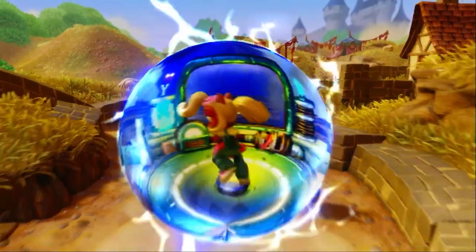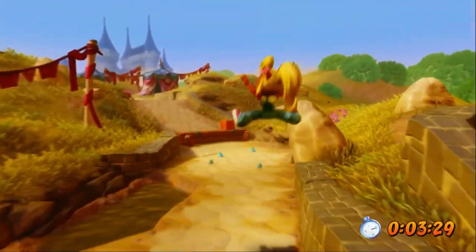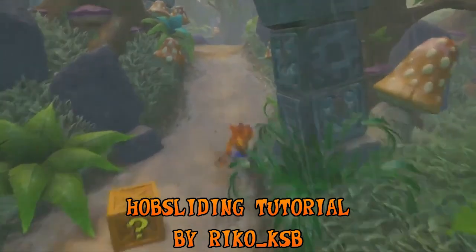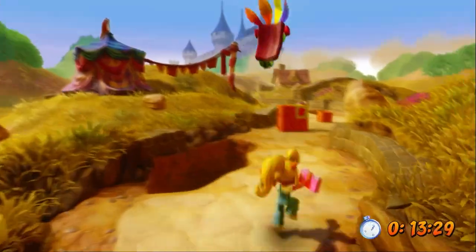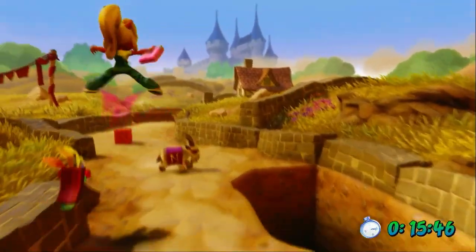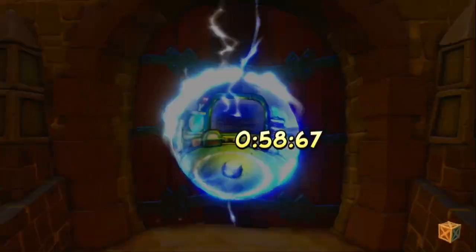In addition to her almighty powers of telecommunication, we can break boxes by sliding and belly flopping, which are more than enough to get the gem and crystal from Toad Village. Once we have the crystal from a level, we can replay it in time trial mode. Reaching the end within the target time will give us a relic. The fastest form of movement without the speed shoes is hob sliding, which involves sliding, spinning, jumping, and landing before the spin ends. But since we can't spin, we'll instead have to use regular slide jumps or Aku Aku Invincibility. Thankfully, we only need to worry about the sapphire relic times, which are mostly freebies.